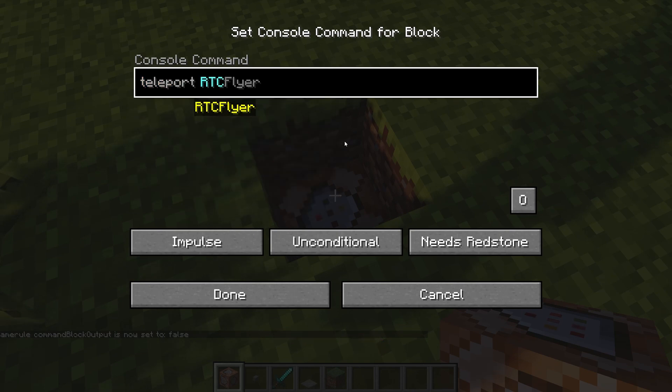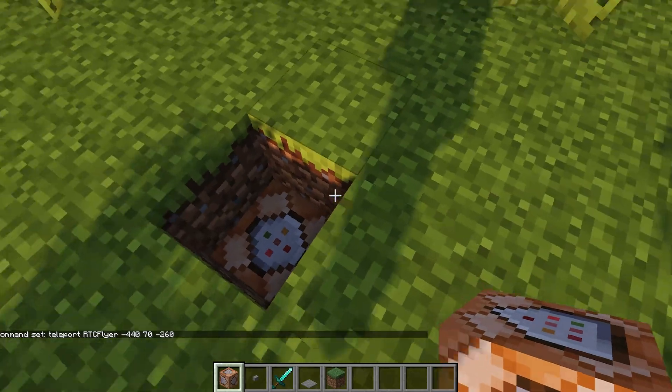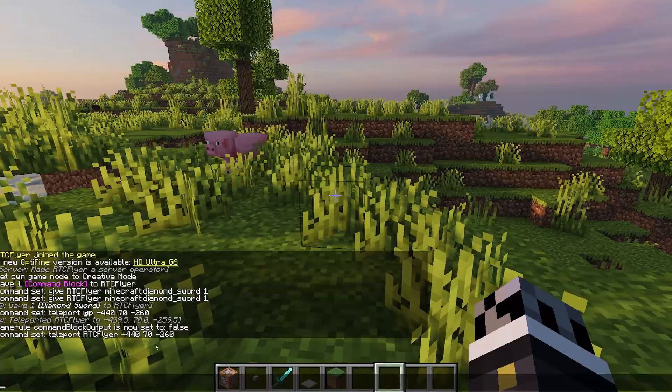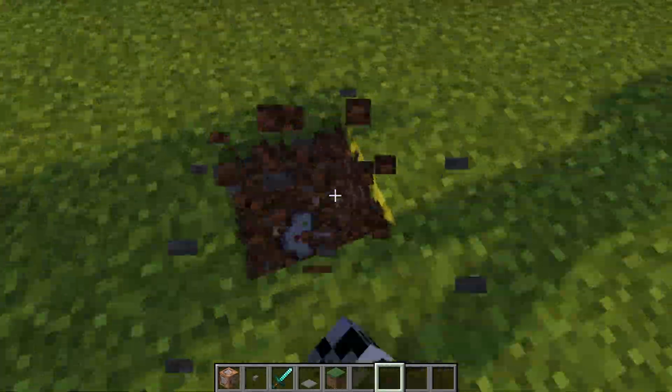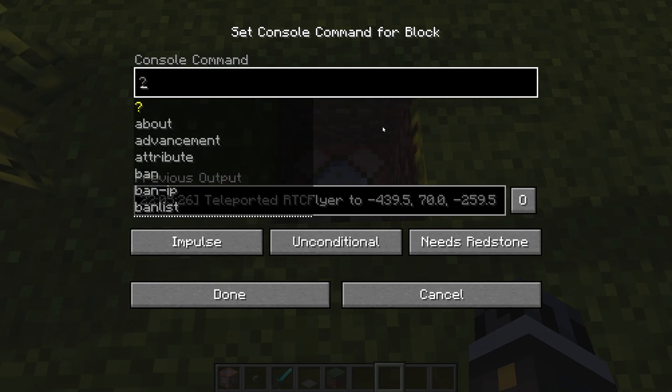Now if we run that same teleport command as we did previously and place it on a pressure plate, walk over it — as you can see there's no more command block output. This will happen with every command you run through a command block; it will no longer put an output in chat.